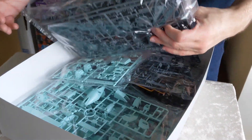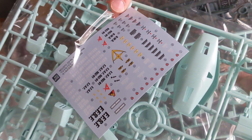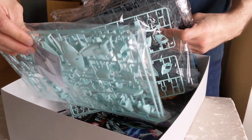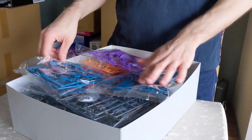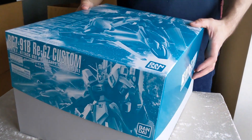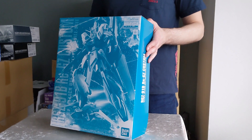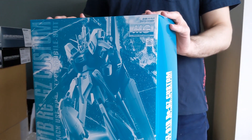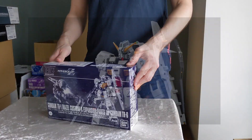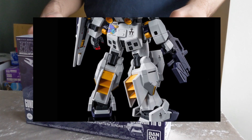This kit also has water slides — there's the water slide sheet with the model's markings. The colors are a bit funky with the space colorway, but otherwise this is a really nice kit. If you're going to pick up one P-Bandai kit for the month, this is the one I'd recommend. It's obviously more expensive because it has the highest MSRP of all the kits and the shipping will be a bit due to the large box, but it does fit in the packet and it's really well done.